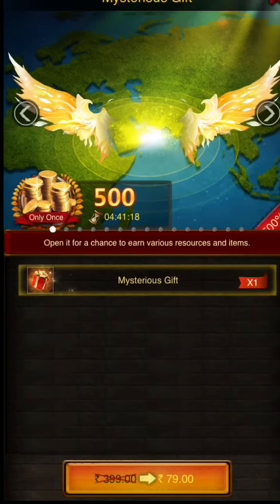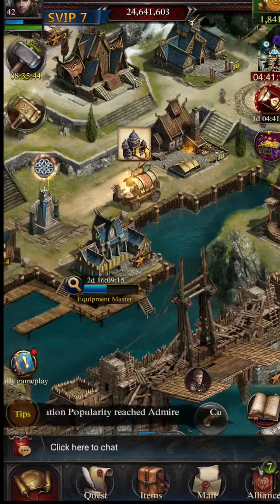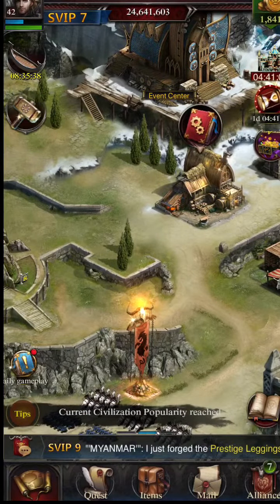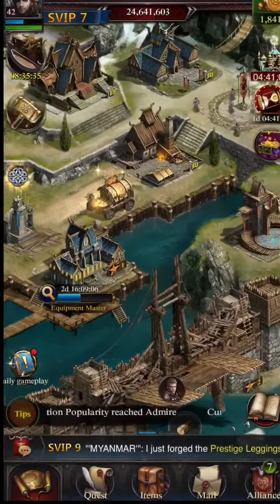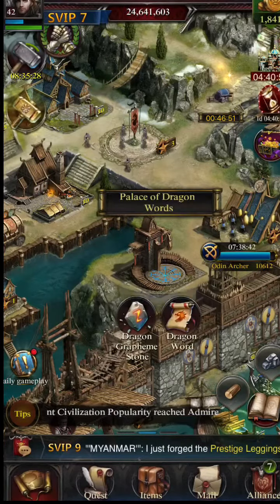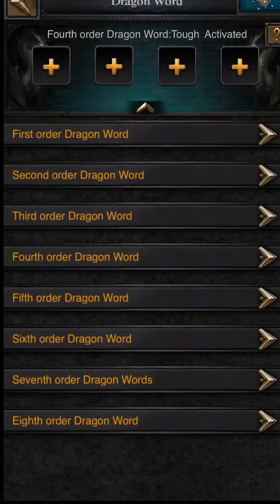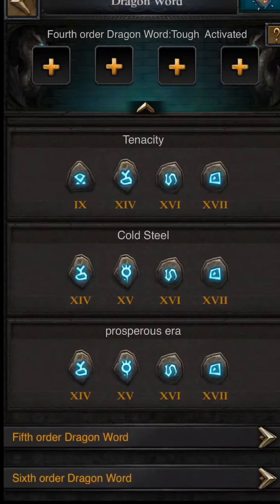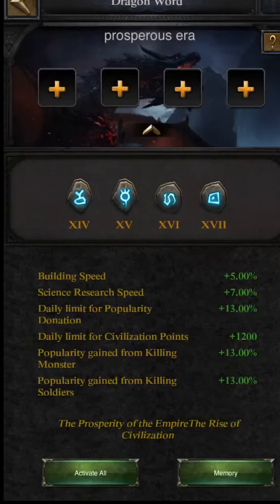From my side, as per the researches I have done on popularity points, the easiest way I have found for getting popularity points is the Dragon World. Clash of Kings has recently introduced a new fourth-order Dragon World named 'Prosperous Era,' which is based on popularity points only. It boosts building speed and increases the limit of popularity donation.